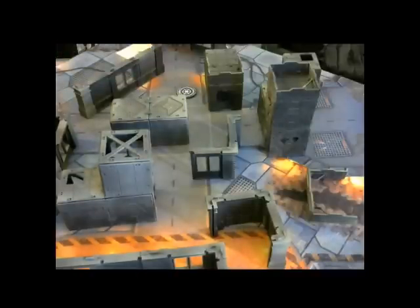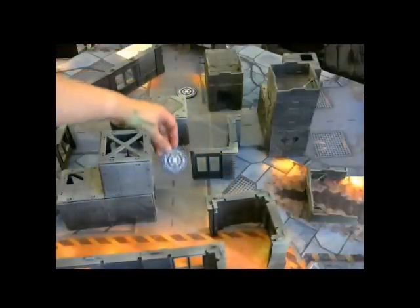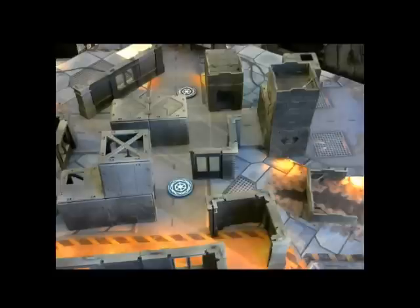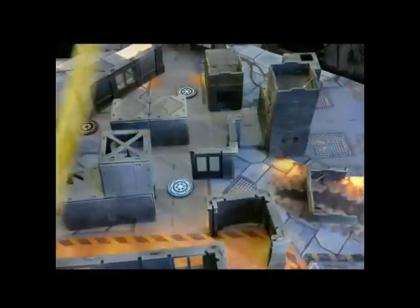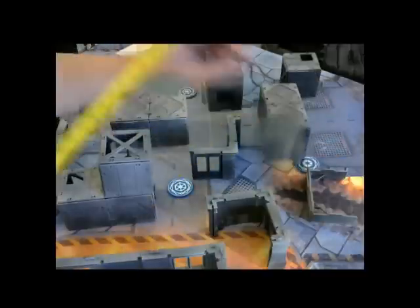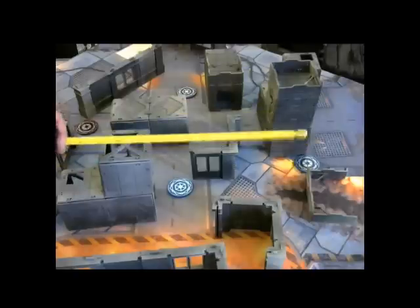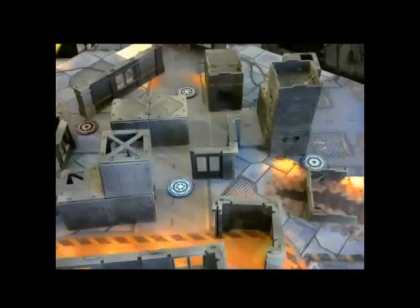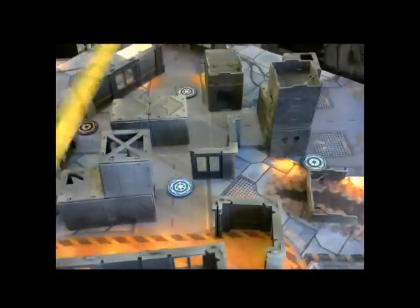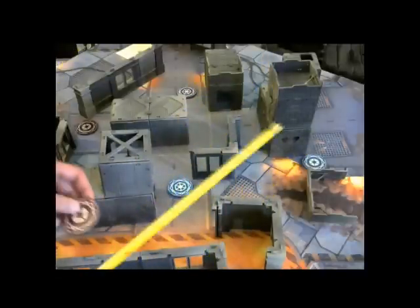Now it goes to the hero. The hero has to deploy their objectives no closer than nine inches from any other objective, including your own. I'm going to put the hero's objective right there. We're going to go back and forth — I'll place the enemy's second objective there, and the hero will place their second objective here. Then the villain is going to place their last secondary objective back here.